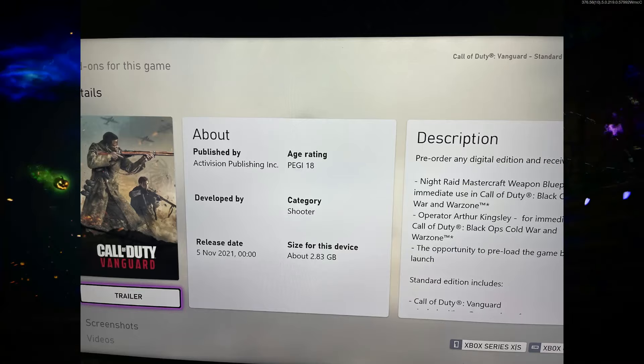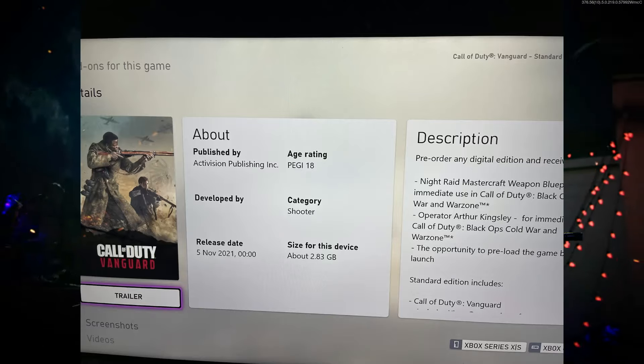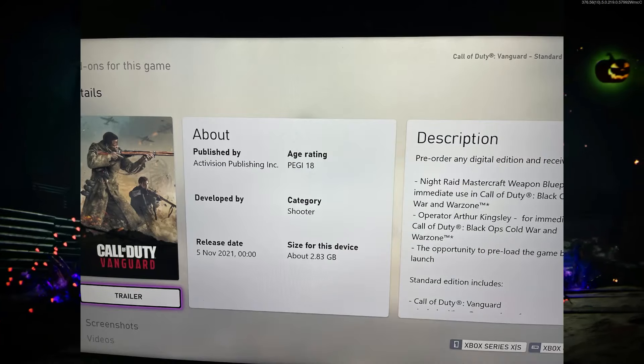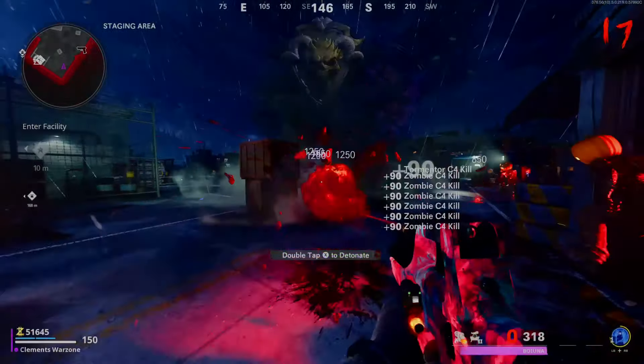At the time of this recording it's currently 10:25 AM in the morning in the UK. However, in New Zealand it's 25 minutes past 11, coming up to midnight for the 5th of November. So if you set your time zone to New Zealand, you will be able to launch Call of Duty Vanguard early and play it — the service should be up.